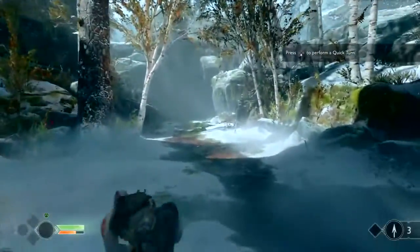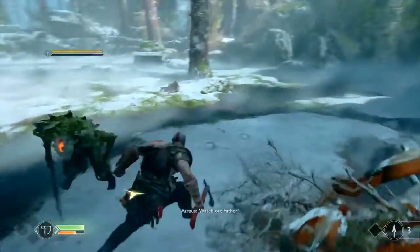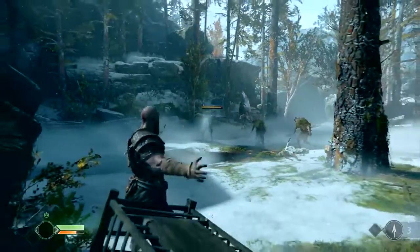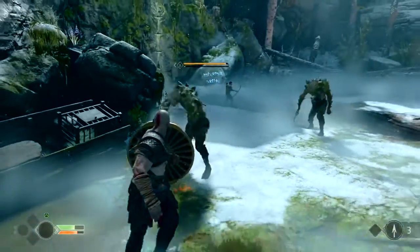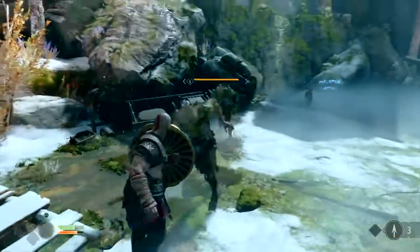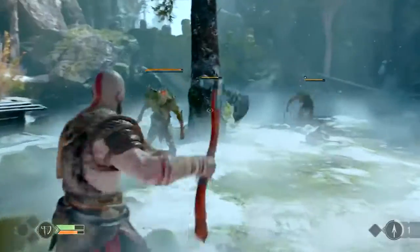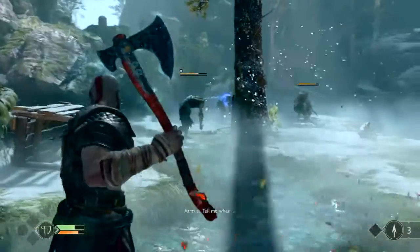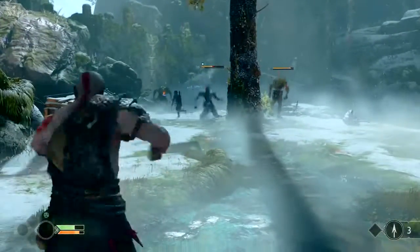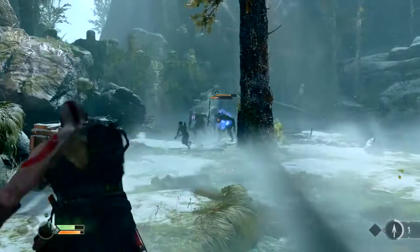Kill that projectile guy first - he doesn't have a lot of health. I try to eliminate projectile guys first because then I can deal with the regular melee type enemies much easier, since I don't have to worry about fireballs hitting me while I'm trying to fight. I use this rock as cover because the fireballs can't hit me here. If I get hit once, I'm dead, so I definitely utilize that. When I feel like I have some time to come out, I start focusing on throwing the axe at those guys.